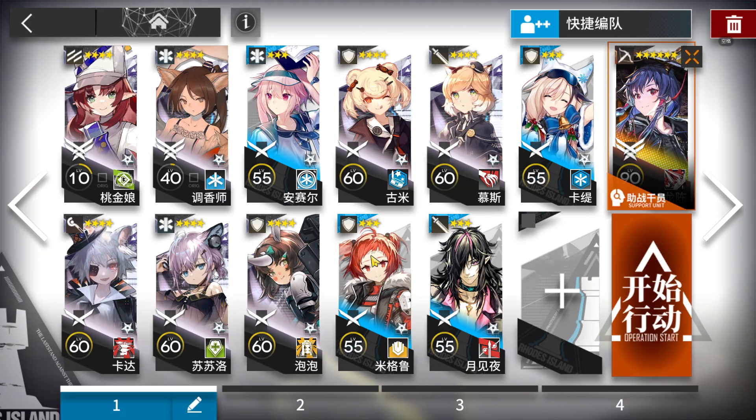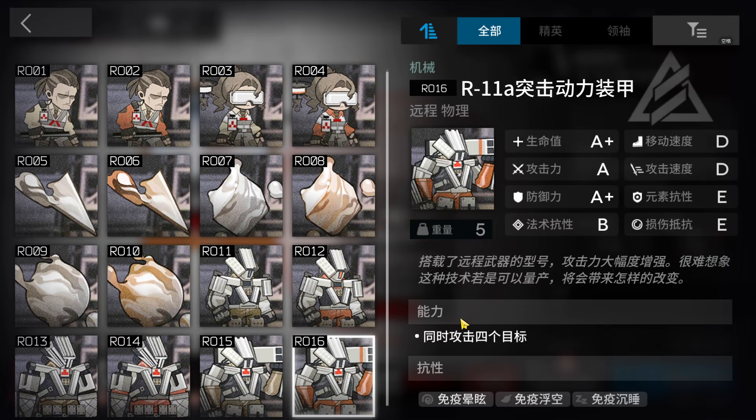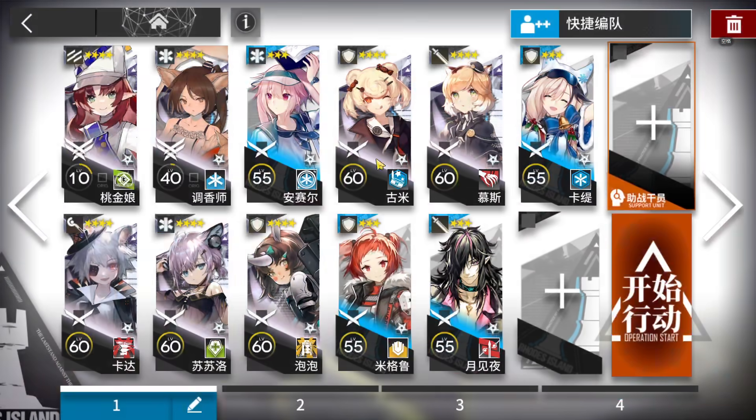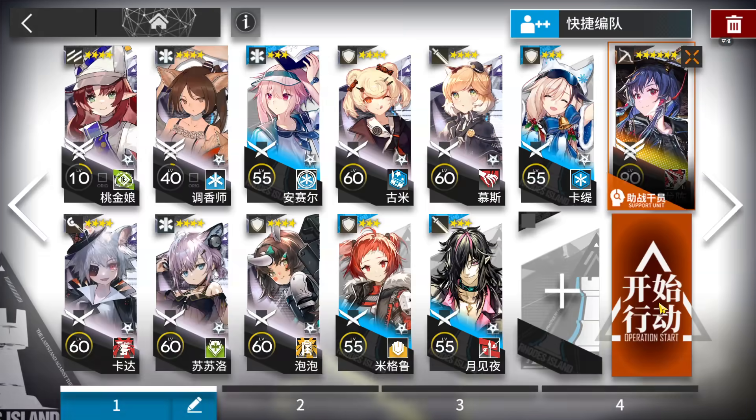You will need four of your best defenders, since the range of the Gundams will attack four units. You just need to deploy the defenders as the last four operators to counter them. Then your best arts damage dealer — if you have a guard with melee damage, even better. Any ranged guard to start the game. The last slot is up to you — bring whoever you want.